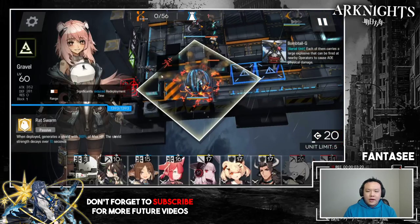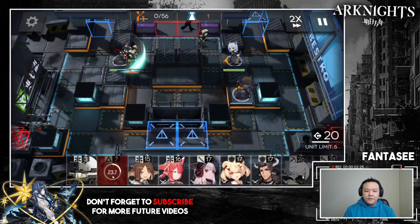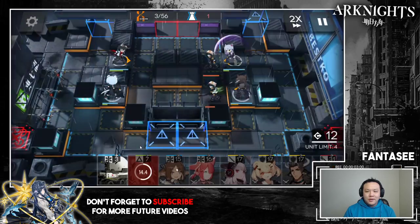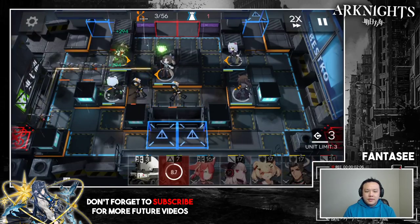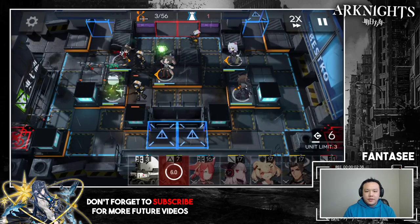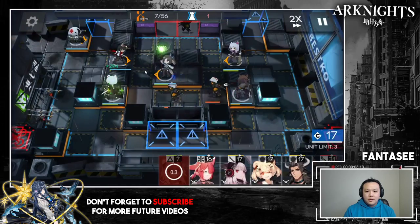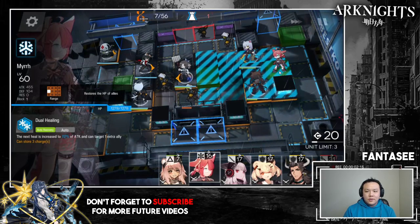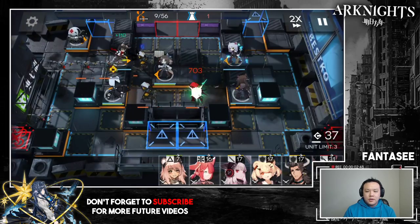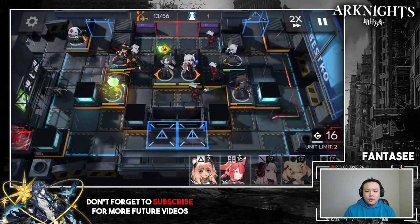Put down Gravel, she takes the bomb, then retreat her. The redeployment time is doubled to 30 seconds, but 30 seconds is enough to put her down again — it's basically forcing you to use a fast redeploy unit specifically. The setup is simple: vanguard, single-target sniper facing up, AOE sniper facing up, AOE healer facing right so she can heal this slot, and then a single-target healer over here. Pop skills because there are quite a few units coming.